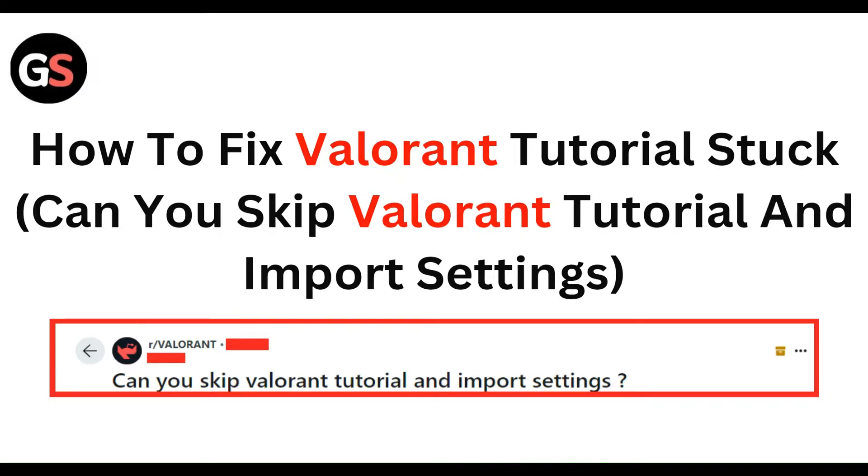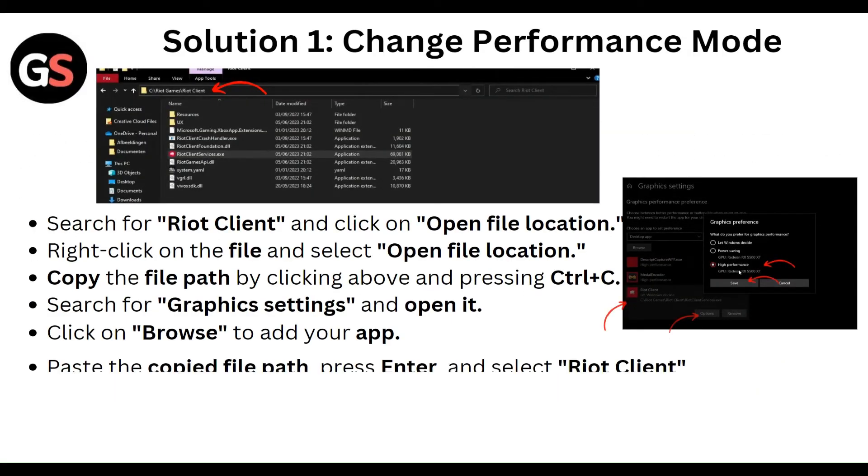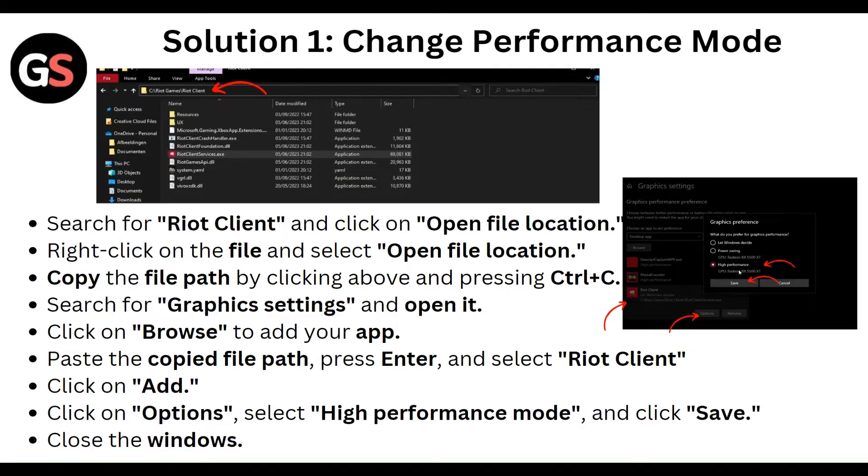First, change the performance mode. Search for the right client and click open file location. Right-click on the file and select open file location. Copy the file path by pressing Ctrl+C. Search for graphic settings and open it. Click browse to add the app, paste the copied file path, press Enter, and select the right client. Click add, select high performance mode, click save, and close the window.